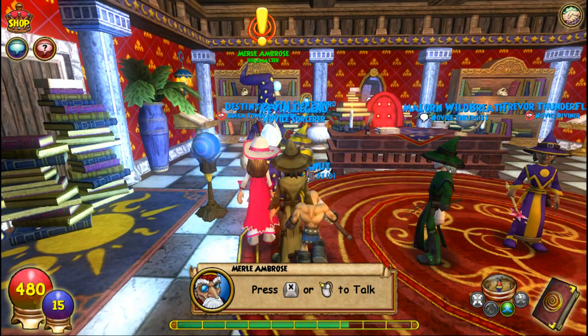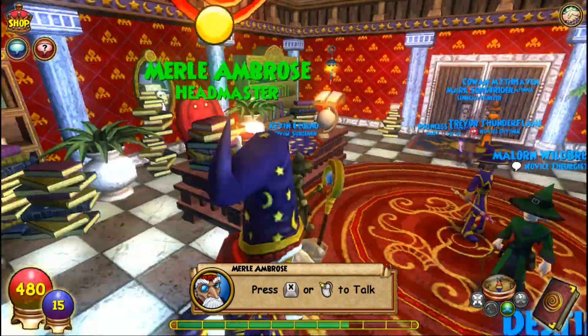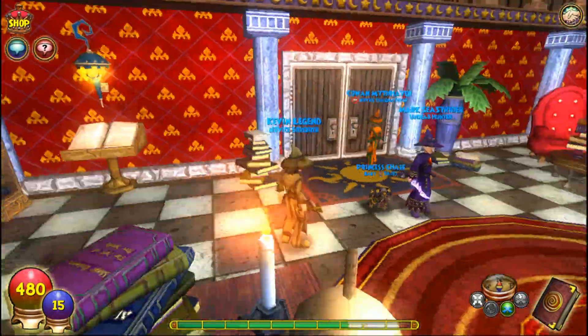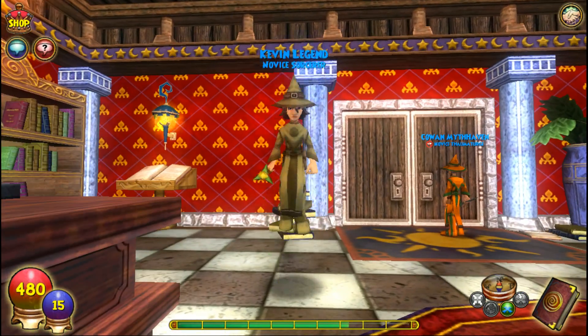All I want to do is talk to Merle Ambrose, and then that's how I'm just going to end it. I just wanted to give you guys an introduction to my new balance character, Kevin Legend. This is what he looks like — not too bad, normal look most likely.